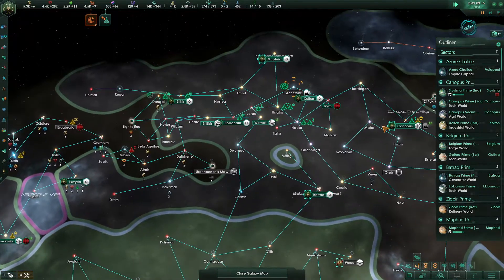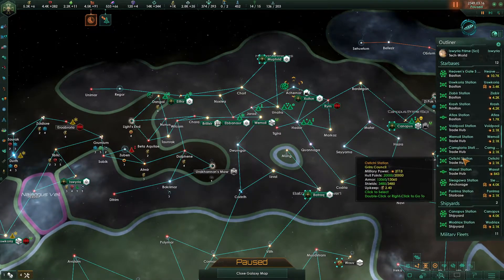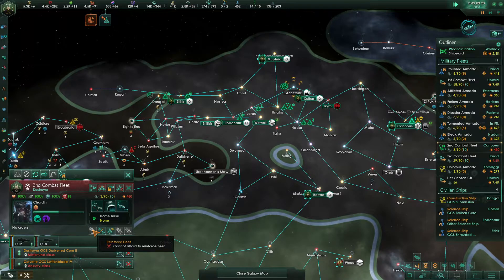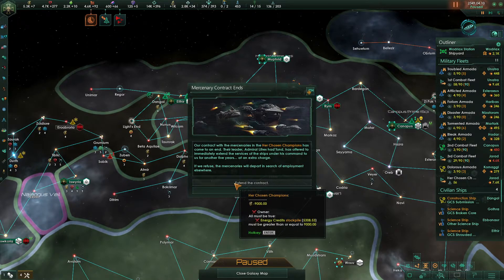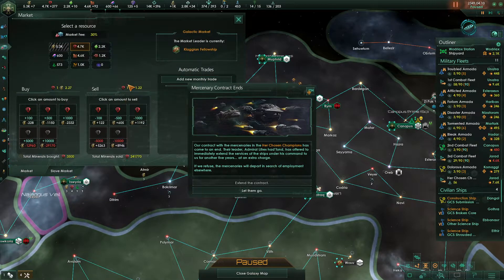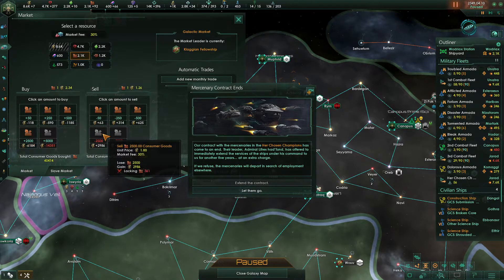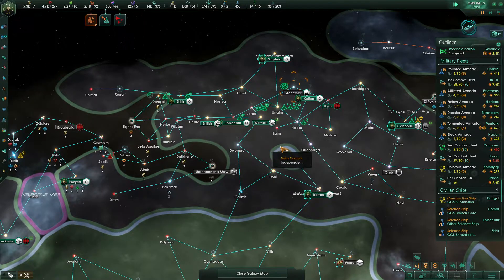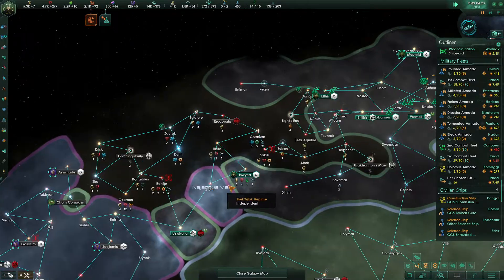Let's just make our way over this way. I think we're going to start working on the second combat fleet right now. If we hit this button it's going to reinforce the battleships first — which is why it's saying we can't afford to reinforce the fleet. Her chosen champions have expired. I want to keep them around, so let's sell off a few consumer goods as well as a few volatile motes and extend the contract, because we're going to need them to fight off these Tempest Shulls.